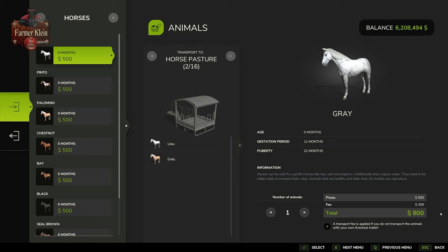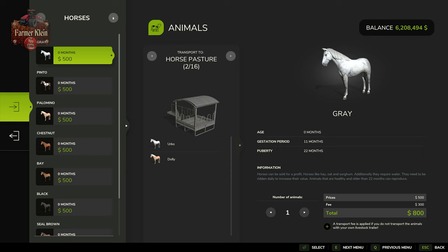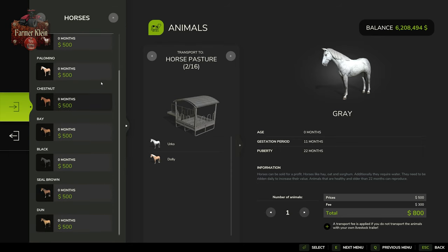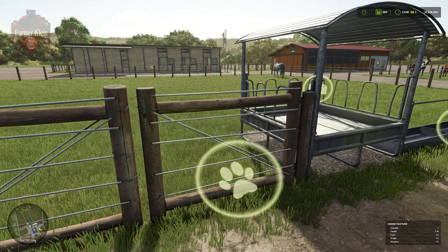Let's take a look at these horses and some of their stats. We're going to be buying these horses as newborns — they are zero months of age when we purchase them, and there is no option to purchase older horses. They're going to reach puberty after 22 months, and then it's going to take another 11 months for reproduction. So 33 months is going to pass from the time you buy the horses until they reproduce, and horses are going to reproduce in a one-to-one ratio.